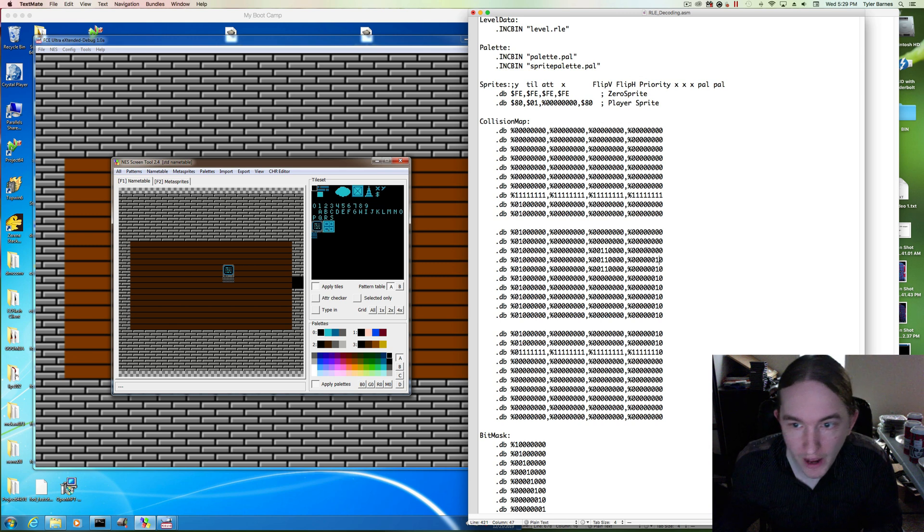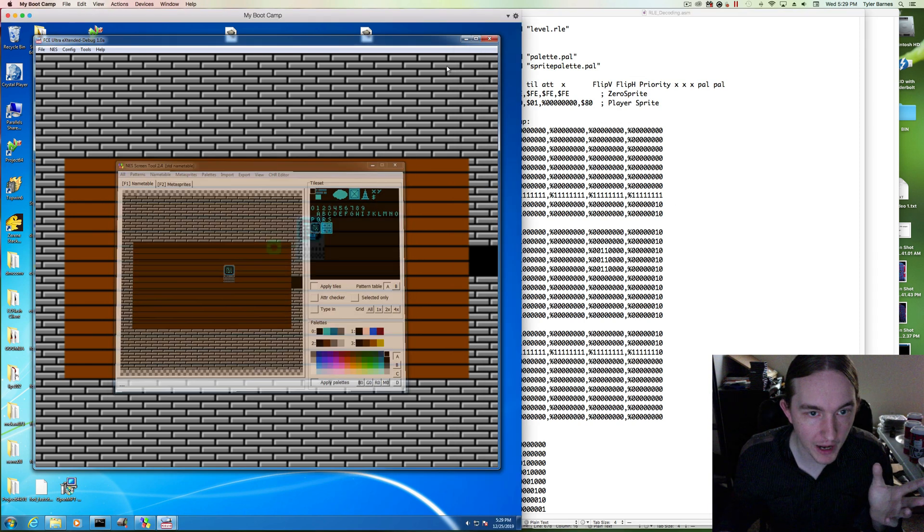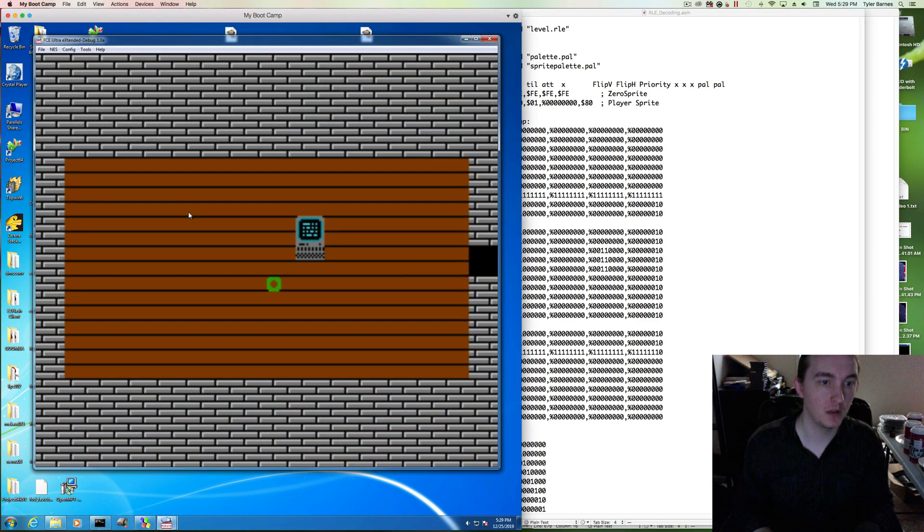I'm going to ignore this little door I have — we're going to use that in another episode. We've made a little bounding box that we can collide with. Let's wrap this up by rendering it and colliding with these walls.